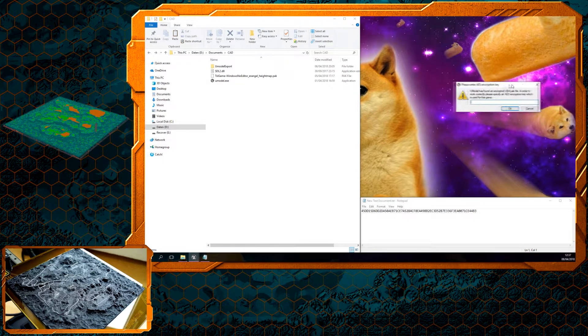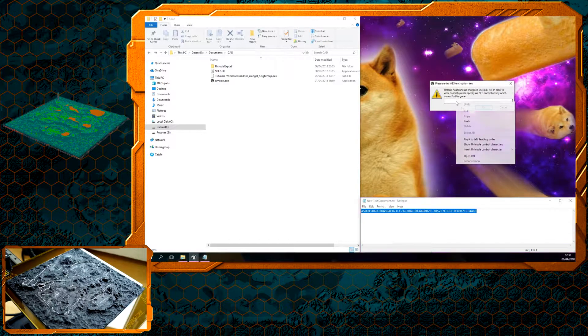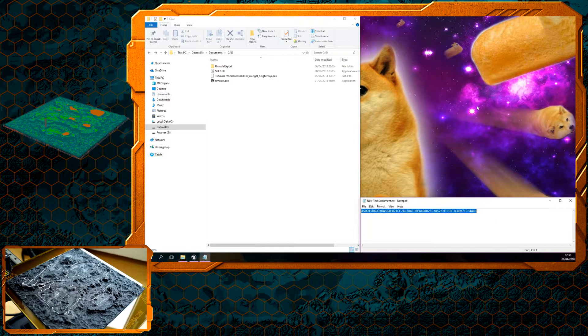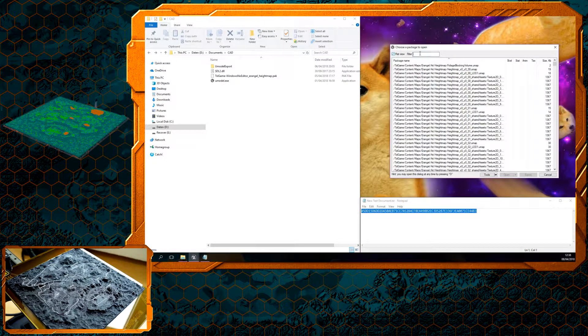Now, a few weeks ago — I think two updates ago — they started cooking these files down with a key. That key you will have to find online with every new update. So you could use this one if you're quite early, but later on you're definitely going to need a new key.